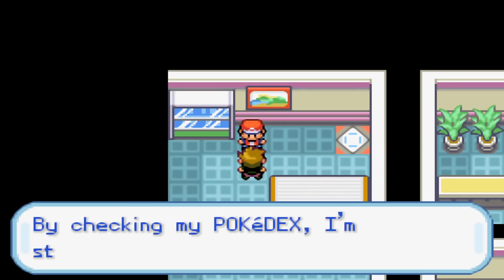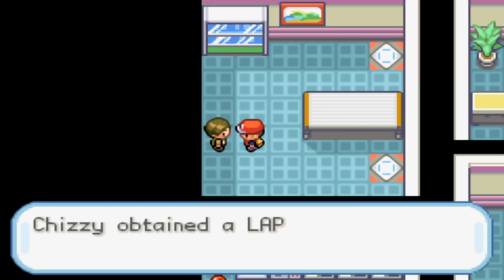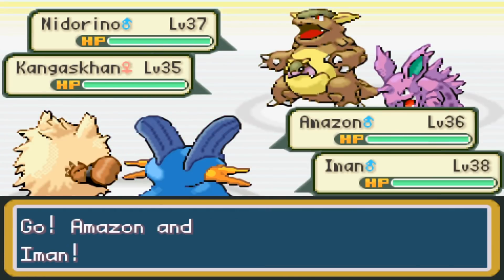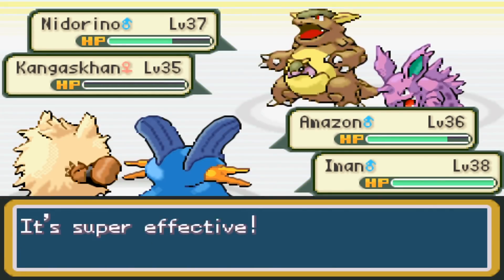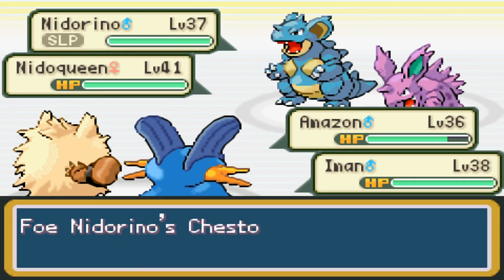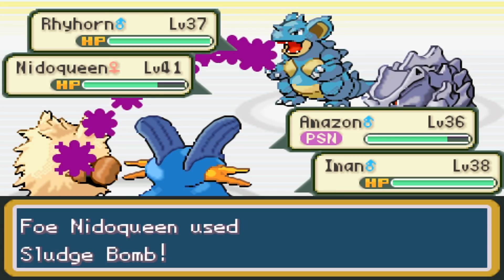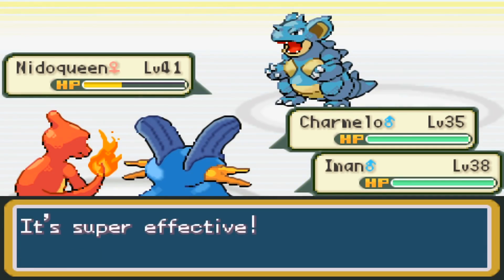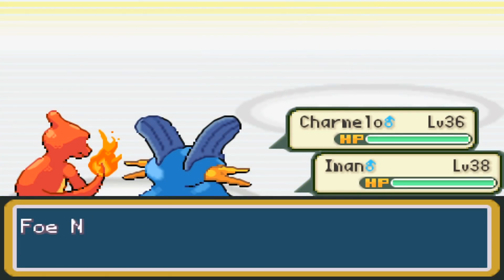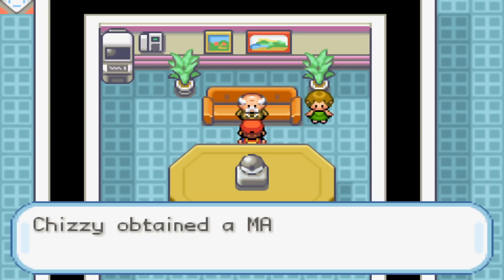We move ahead to Silph Co in Saffron City where our rival surprises us again — we destroy him, and a very nice person gives us a Lapras. What we really came for was Giovanni, who leads Nidorino and Kangaskhan. Surf gets Kangaskhan in range of Primeape's Cross Chop, then his ace Nidoqueen comes out. Mud Shot cleanly KOs Nidorino, and spamming Surf takes out Rhyhorn. Primeape goes down to Sludge Bomb, so we bring in Charmeleon to reach level 36 and get his final evolution. After Nidoqueen goes down, we defeat Giovanni and not only score ourselves a Charizard, but Giovanni gives us the coveted Master Ball.